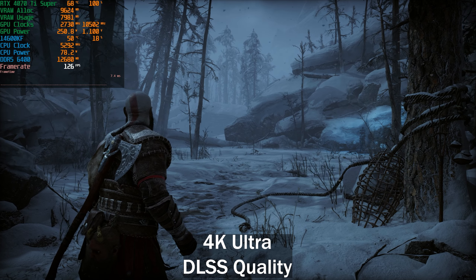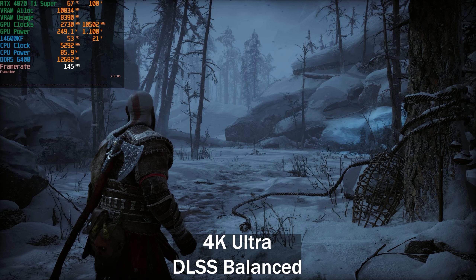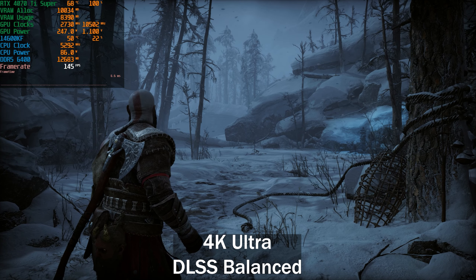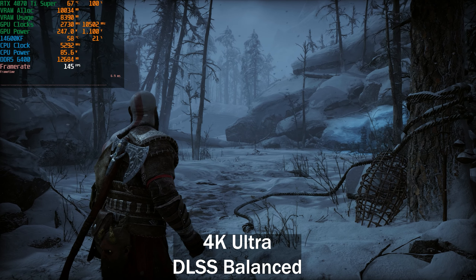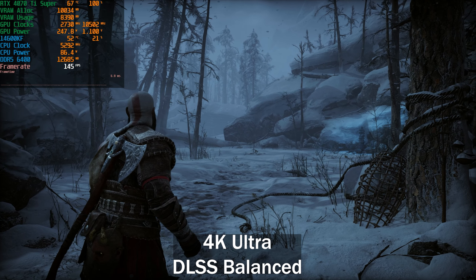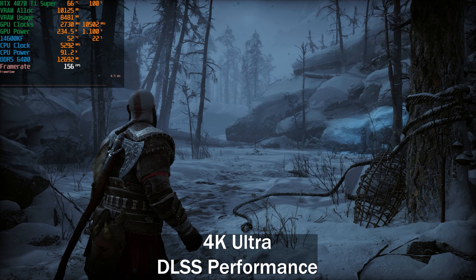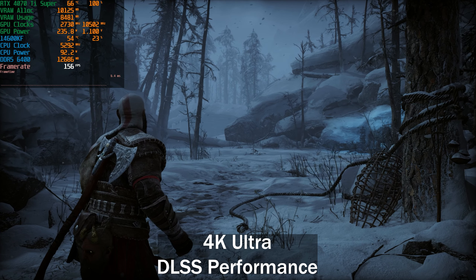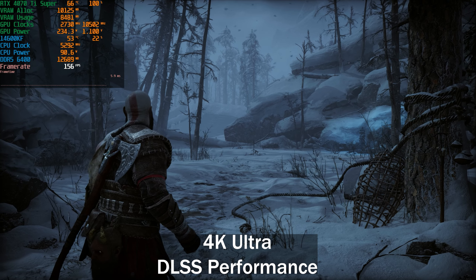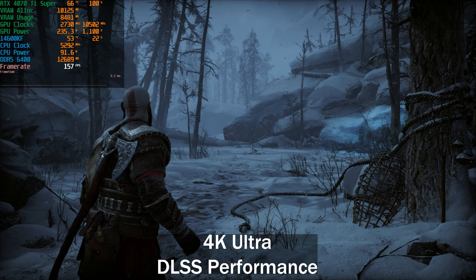Dropping to DLSS balanced gained another ~20fps, reaching 145fps — a decent bump without too big a loss to internal resolution. DLSS performance mode — rendering 1080p upscaled to 4K — went from 145 to 156fps, which is not much of a gain. I'm not the biggest fan of DLSS performance at 4K, and you only get a little extra frame rate, so personally it's probably not worth it.